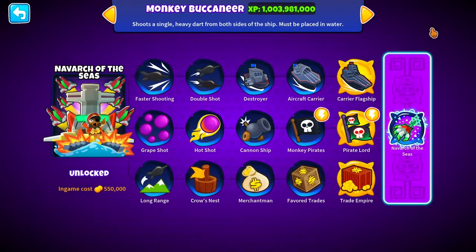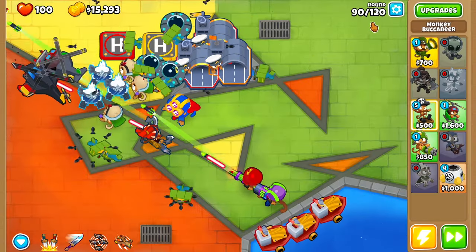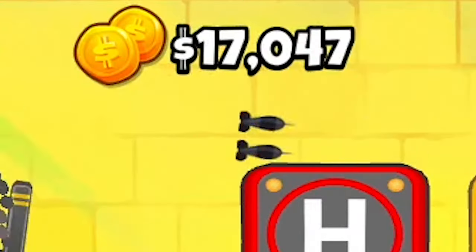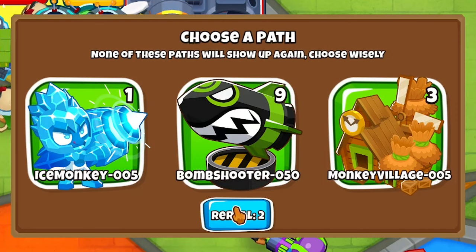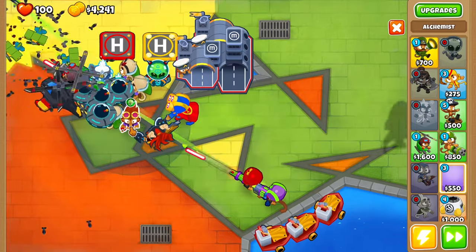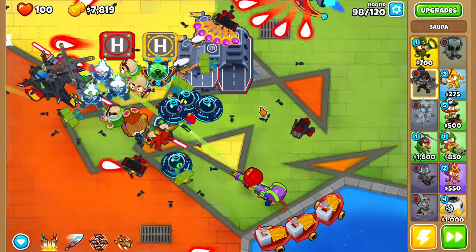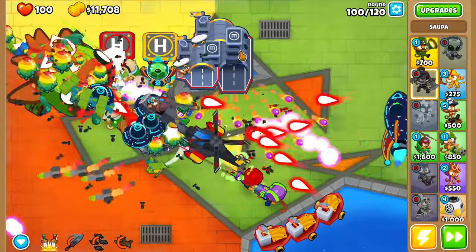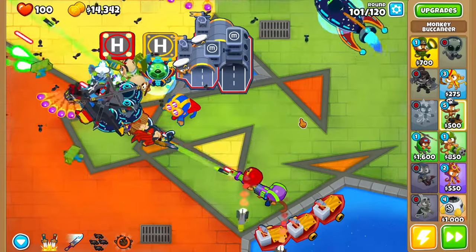We could pretty much place down five more aircraft carriers and then upgrade to 5-2-0. We already beat the DDTs. We can get Paragons, but we're not actually going to use Monkey Paragon — we don't have enough money. Carrier Flagship — bam, first tier 5! Bomb Shooter, nine of them — let's reroll. We don't need Banana Farms. We just do Alchemist — place one down right here and do Striker Dip. This guy's already level 20 — oh my gosh, level 22. I think they just stack up over time. Now we have all four abilities we can spam. Another Bloonarius — and we technically passed round 100.